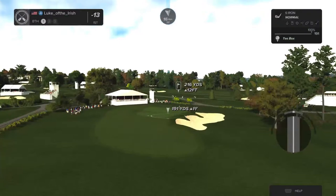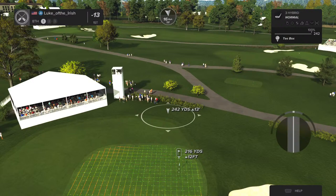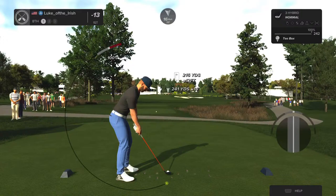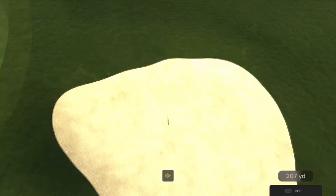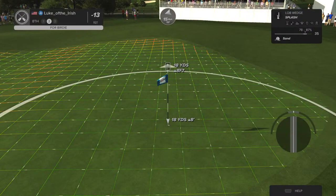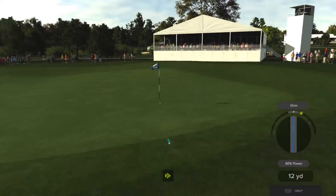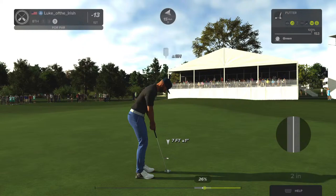And the eighth hole laid out right in front of us — let's see what we can do. This one's heading a bit right — looks like you're a bit off on that approach. From the greenside bunker, let's nestle this one in nice and close. Oh, the touch on that — nicely played out of that sand. 13 under par is your current score.